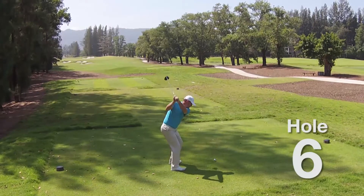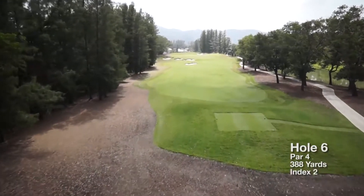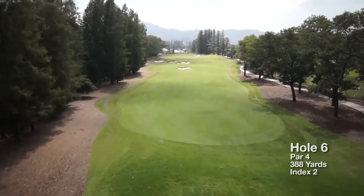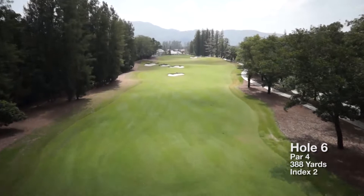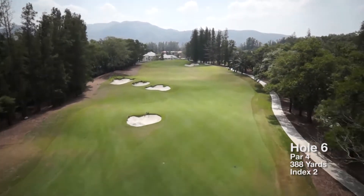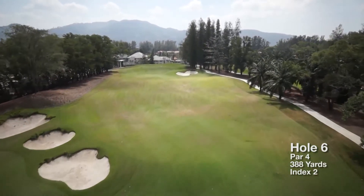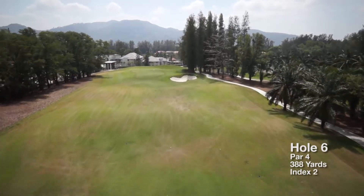There are only 14 bunkers on the front 9, and 5 of these can be found on this, the longest par 4, hole number 6. After finding the fairway, the uphill approach shot requires the golfers to think carefully about club selection, playing towards the long undulating green, guarded by one deep bunker to the right.